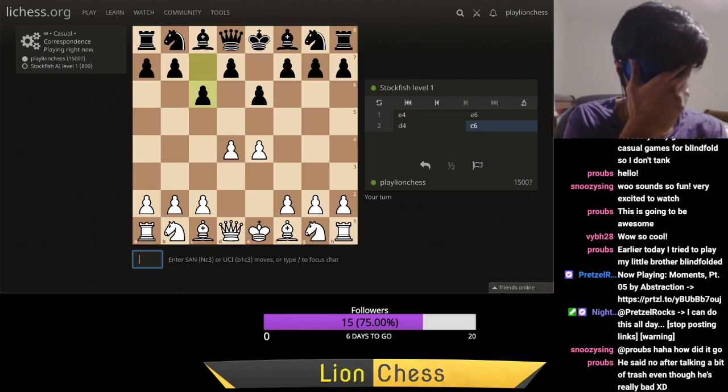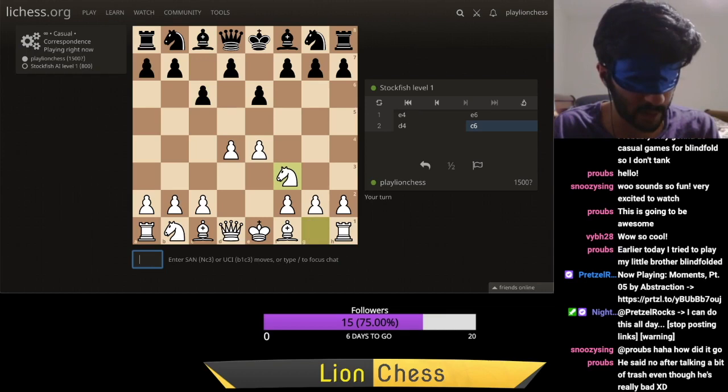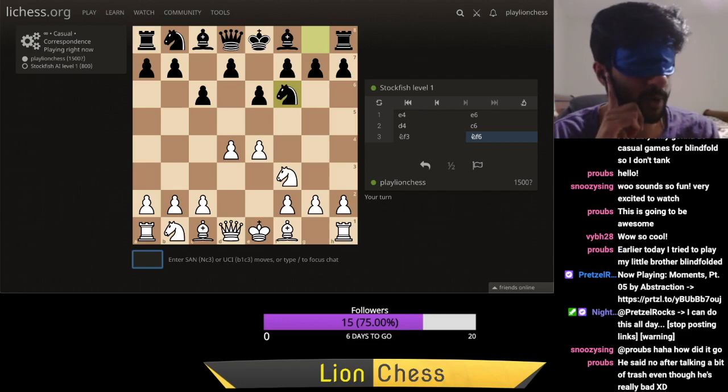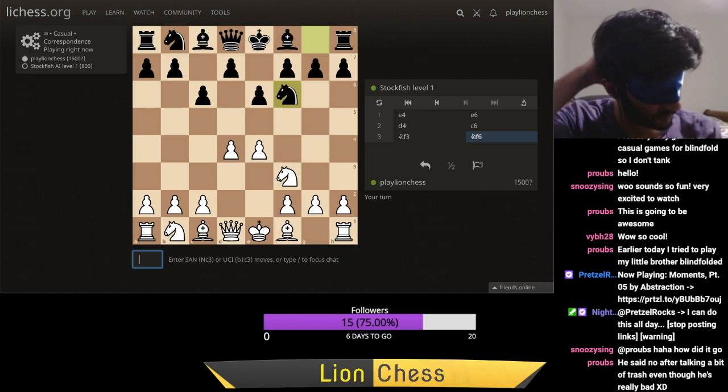He's going super passive, basically baiting me into getting a nice center. So let's just develop Nf3. He plays Nf6. My pawn on e4 is being attacked, and I could defend it in a couple of different ways — Bd3 or Nc3. Let's maybe start with the developing move that gets me one step closer to castling: Bd3. The nice point about this is lining myself up for future e5 advances that hit his knight on f6.